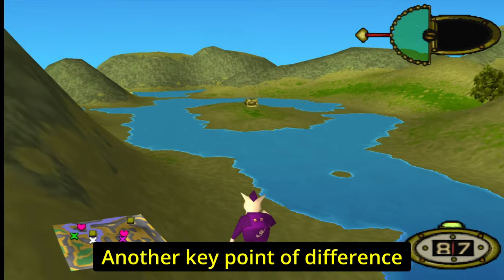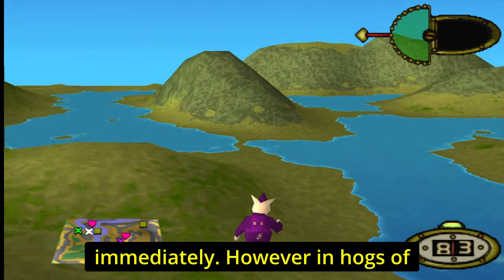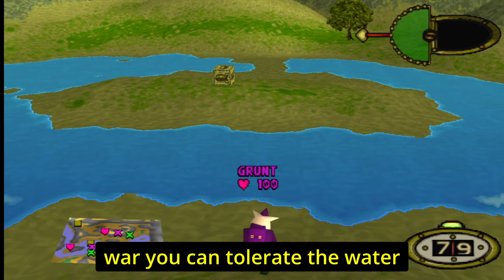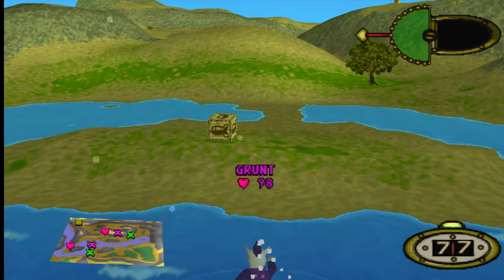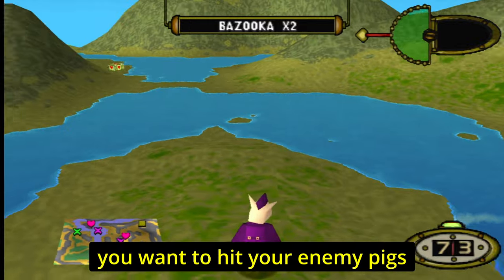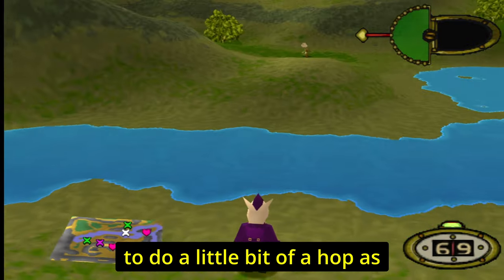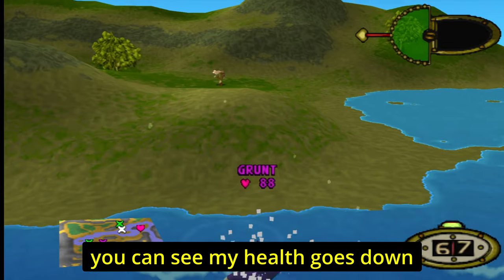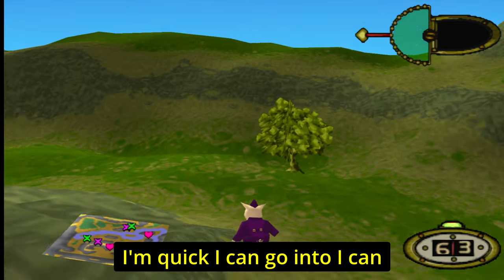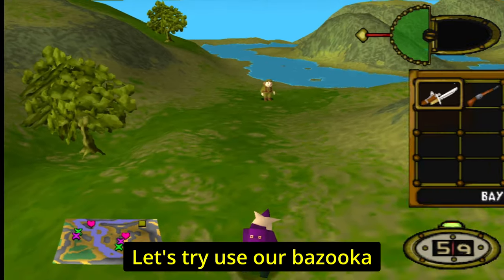Another key difference: in Worms, if you go into the water you die immediately. In Hogs of War you can tolerate the water for a little while, making it a strategic move — you can knock enemy pigs into the water, or do a quick hop across to reach areas you couldn't otherwise reach, though your health goes down while you're in there.